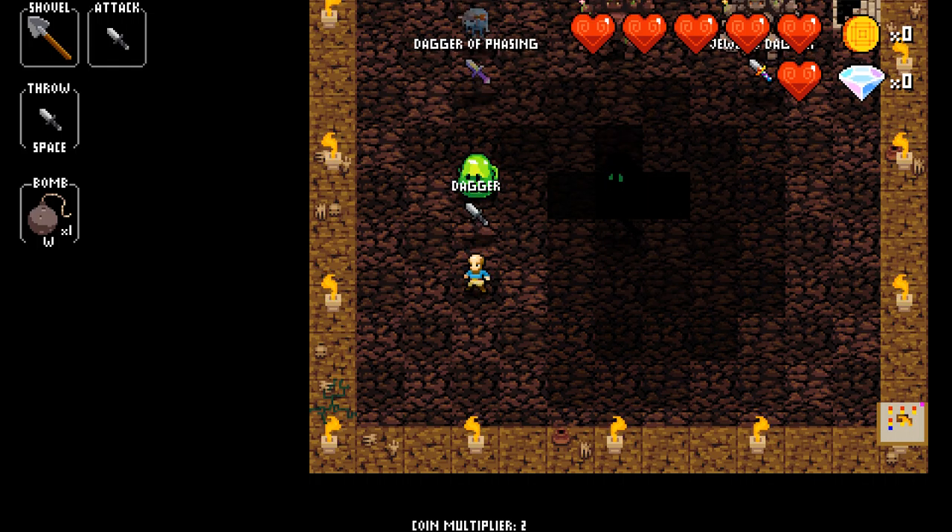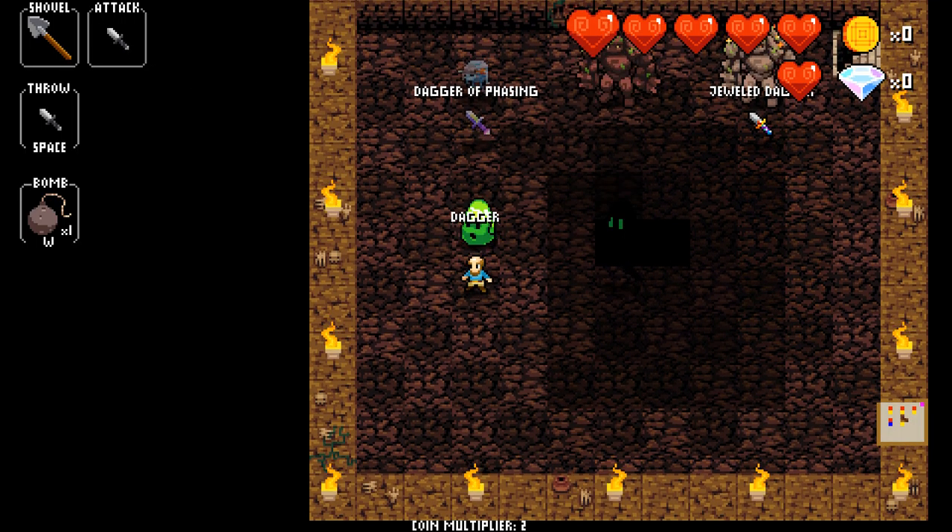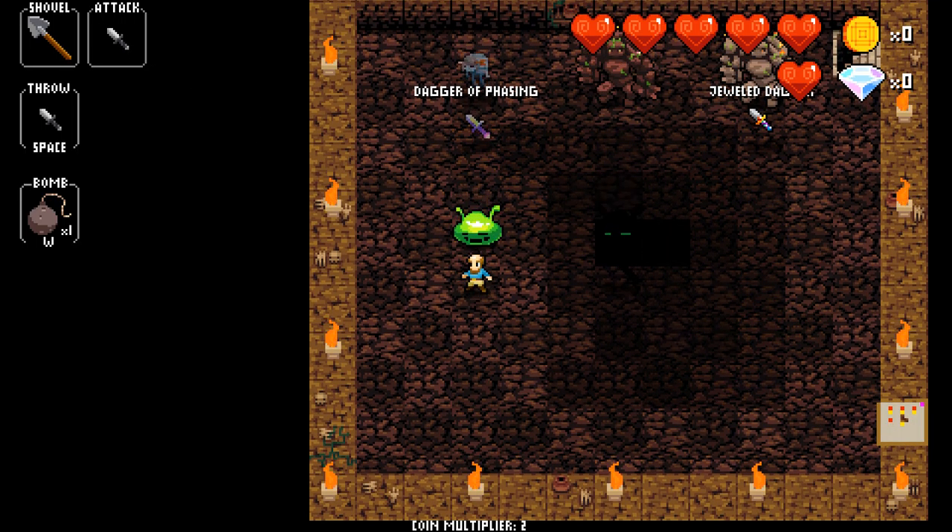The first weapon we'll be looking at is the dagger. It's the base weapon that characters like Cadence, Bard, and so on start with. It can just attack enemies right in front of you and has nothing really special going for it except for it being throwable.